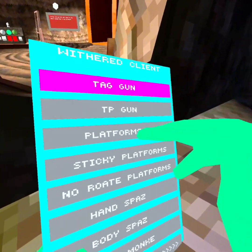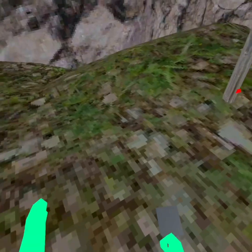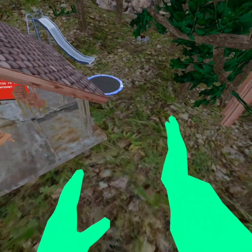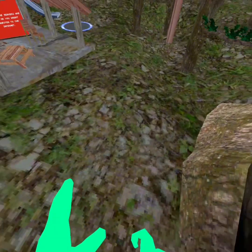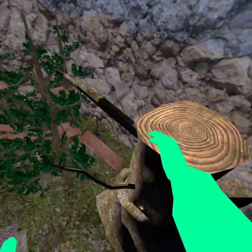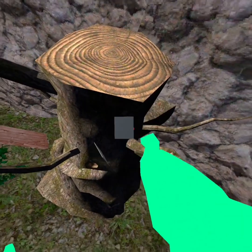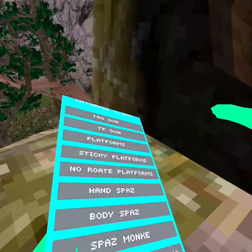Tag gun and platforms - if you do it correctly you can get a cool little thing. When you're doing tag gun it's like a weird long arm. You can do like a cool little jetpack, though it'll be hard to maneuver. You can also glitch the game if you do the trigger and the grip. I accidentally activated it - so yeah, with the Withered client you can do that.